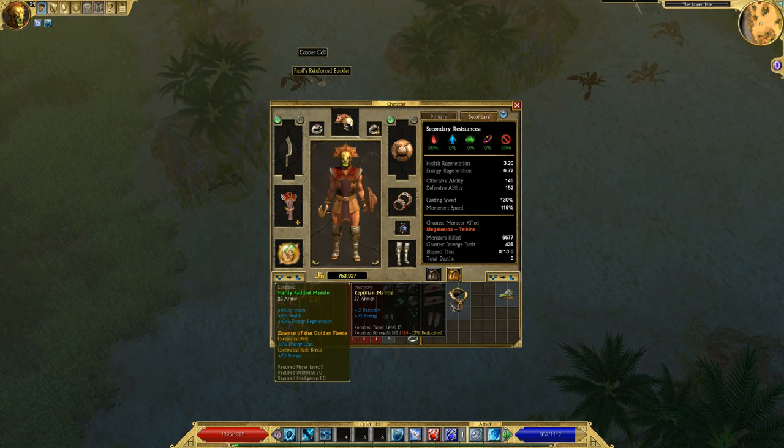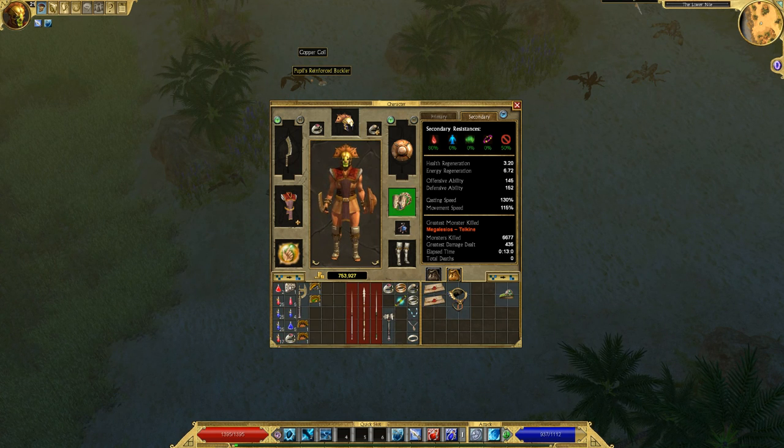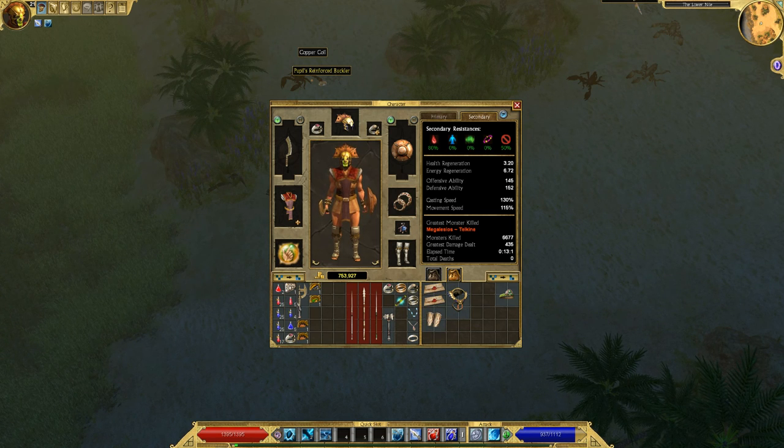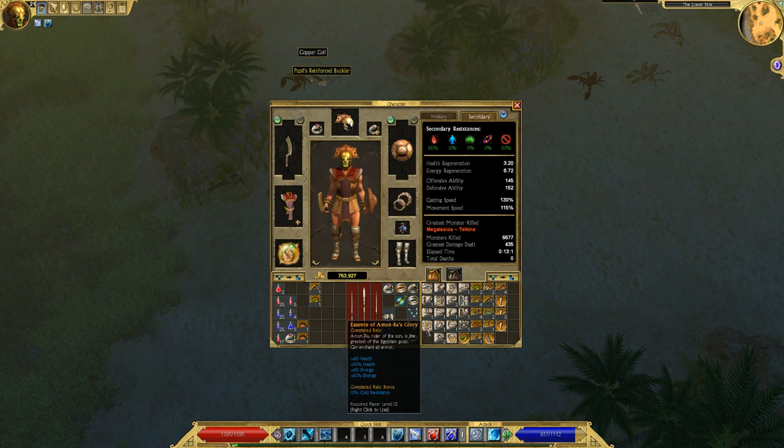Let me check where I'm at on energy regen — 6.7. That's like half; it's not even all that big of a deal. This isn't bad — it has cold resistance and a relic bonus. Sometimes you can get either more health or more energy from it. I need a bigger energy pool.